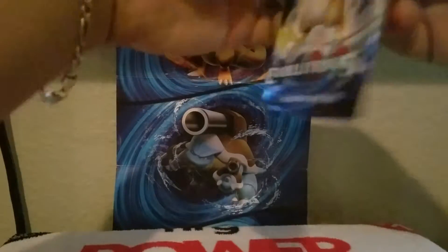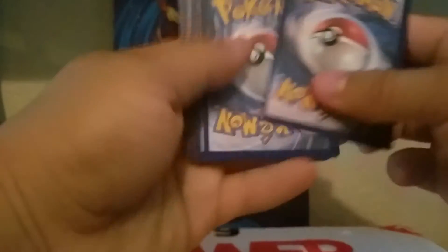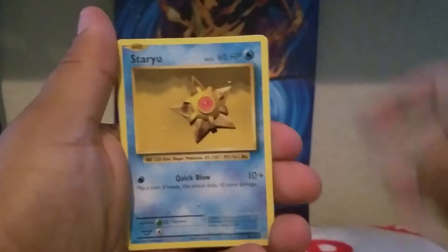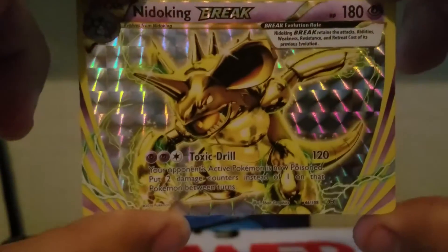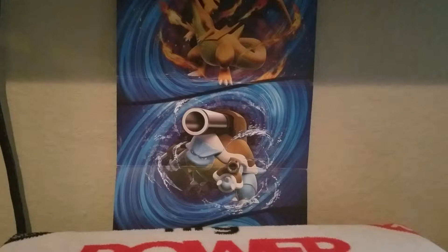This one feels really heavy, hopefully something good in there. Got Golduck, Tangela, Fighting Energy, Magikarp, Onix, and Dragonite. Doesn't look great, and our rare is a non-holo Raticate.